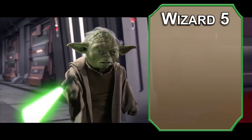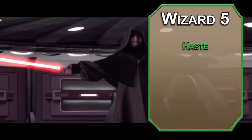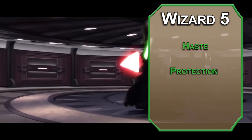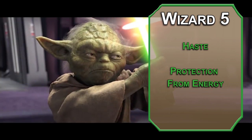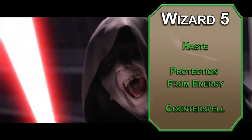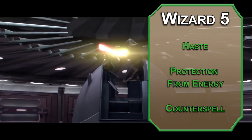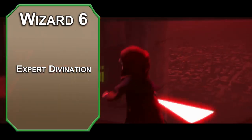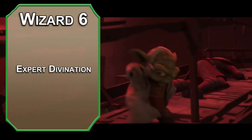5th level Wizards can learn 3rd level spells. Haste gives a target of your choice double movement, advantage on Dexterity saves, plus 2 AC, and another action on their turn, letting you jump all over the place dodging enemy attacks. Protection from Energy gives resistance to acid, cold, fire, lightning, or thunder damage to a target of your choice — the lightning would be useful against the Sith. Counterspell is a reaction — it shuts down a spell of 3rd level or lower automatically and can shut down higher level spells with an Intelligence check of 10 plus that spell's level. 6th level Wizards get Expert Divination, meaning that if you cast a divination spell of 2nd level or higher, like Detect Thoughts, you get a spell slot back equal to or lower than the one you used. Can't ever go higher than 5th level, so don't go too crazy on it.